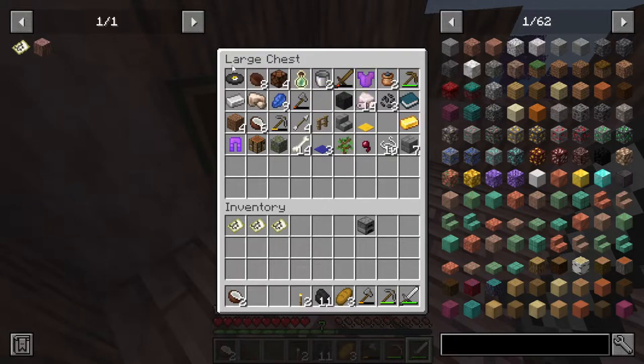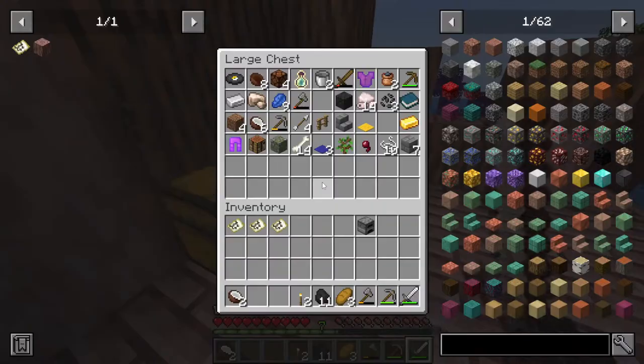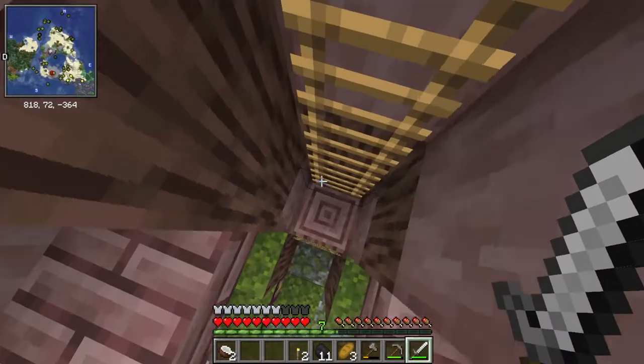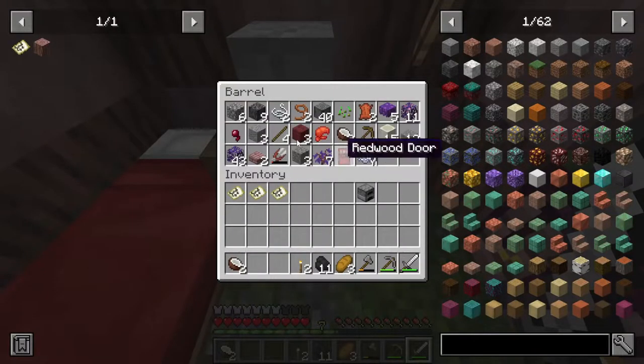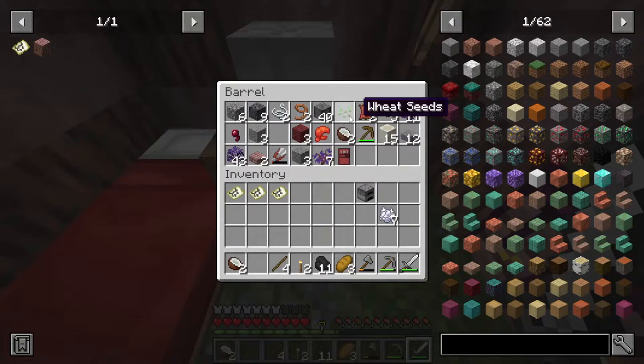We have at least enough to start us off. There's some wood down here in the barrel that will start us off nicely. We don't have much food, so right before we head out I'm gonna set up some type of farm because we need a little bit of food before I leave.